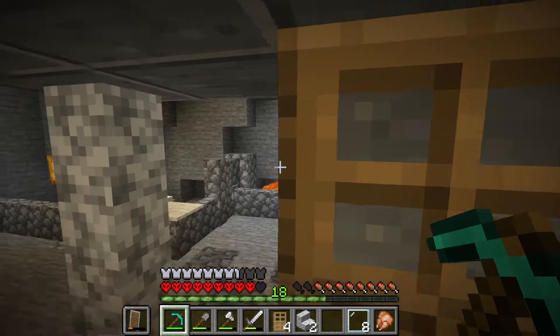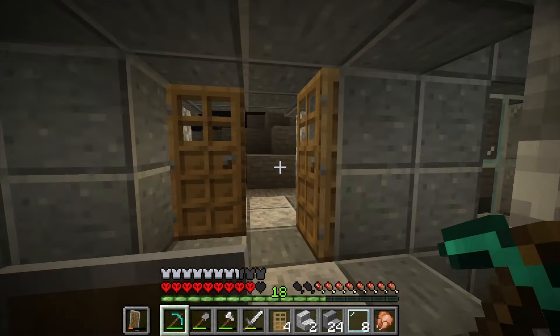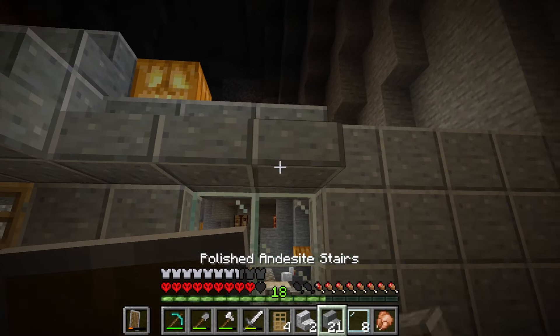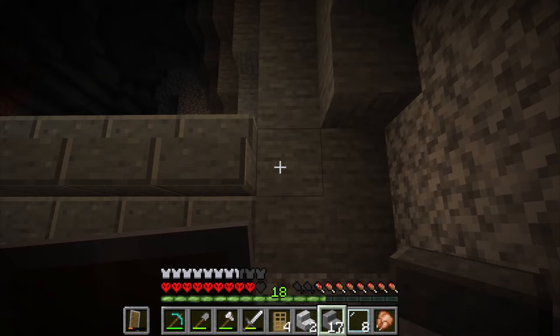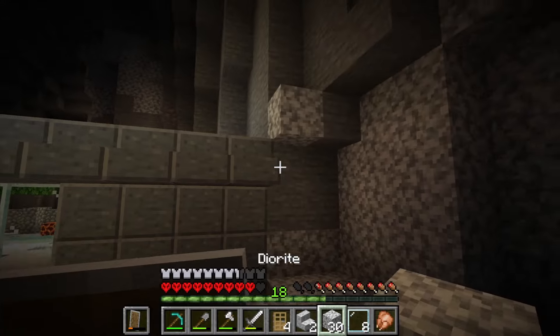Let me make more stairs — that'll prevent spiders from getting in, which are gonna be annoying. Actually now thinking about it, there hasn't been that many spiders. Still definitely want to prevent them. I don't think they can climb up with this overhang, but they can right there. I'll place a diorite block there for now.